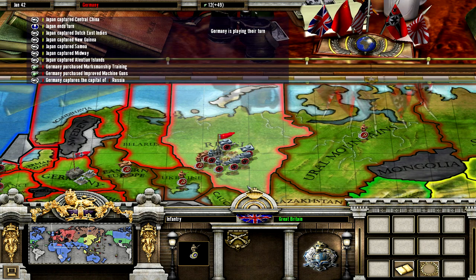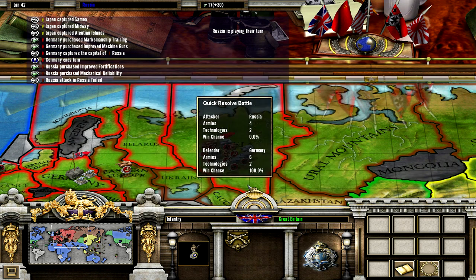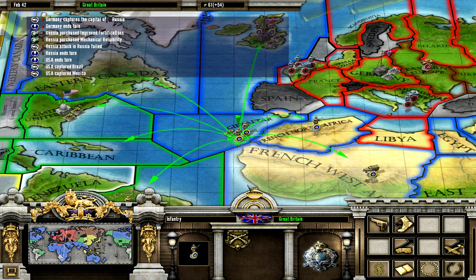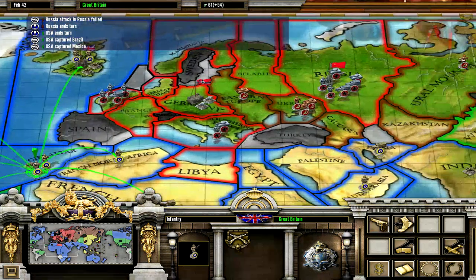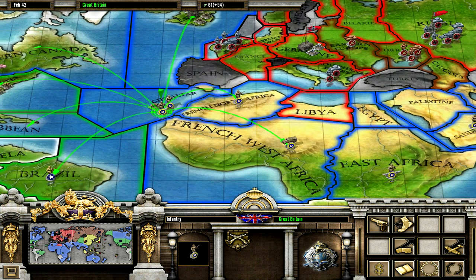Germany is going for Russia and they take over Moscow. So the Soviets strike back, but they lose. That's one thing with the AI — when the AI loses its capital, it does everything to get it back, even if it doesn't make any sense. So if you take over a capital and the AI has two units to take it back while you have ten, they will still attack you.